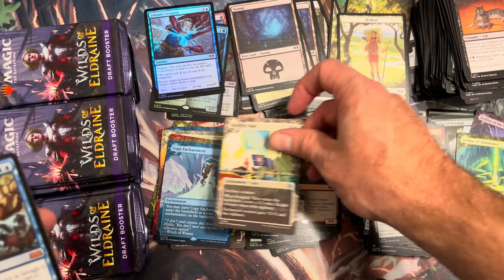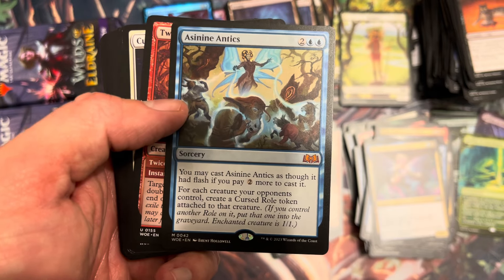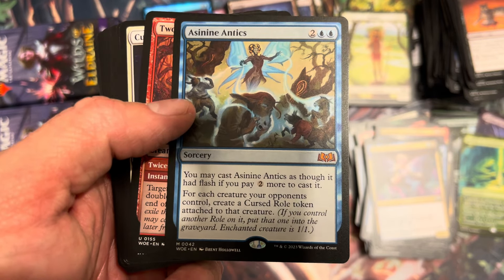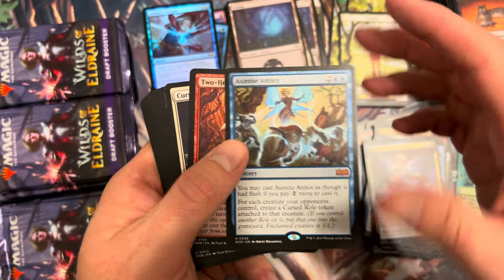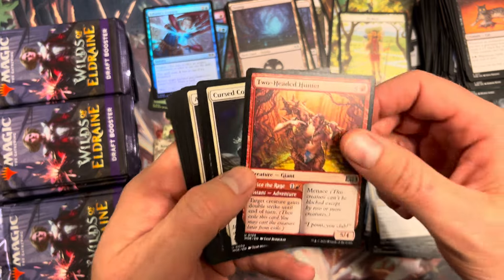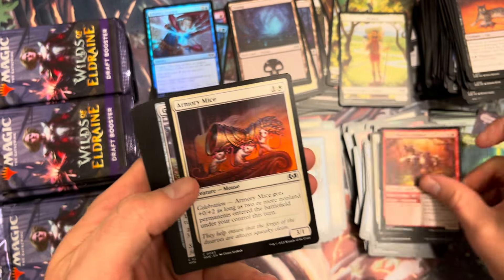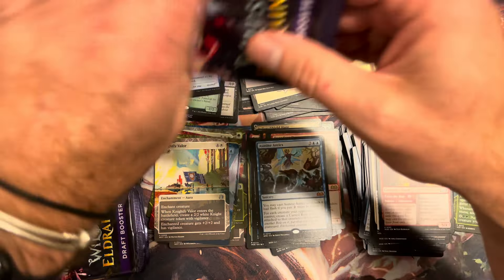Swamp, Nightly Valor. Asinine Antics — what do we got here? A mythic: you may cast it as though it had flash if you pay two more. That's six — for each creature your opponent controls, create a Cursed Role. So it's a big wide curse. Probably legit in limited, I don't know if you can get away with casting that in constructed. Cursed Courtier. Nothing big in that slot.